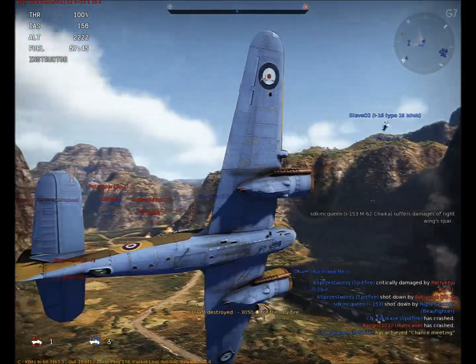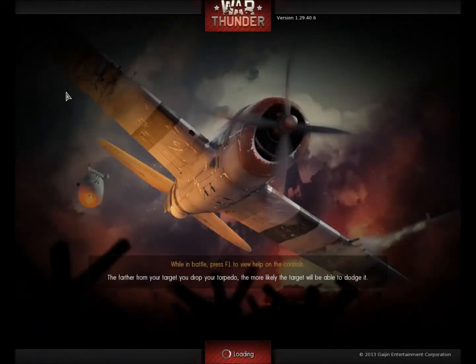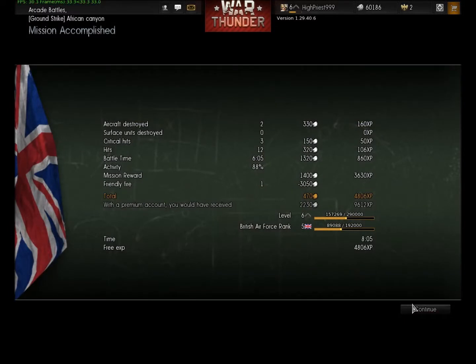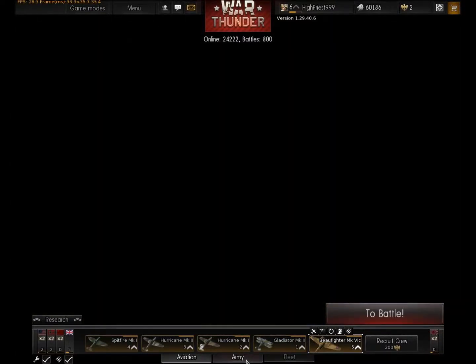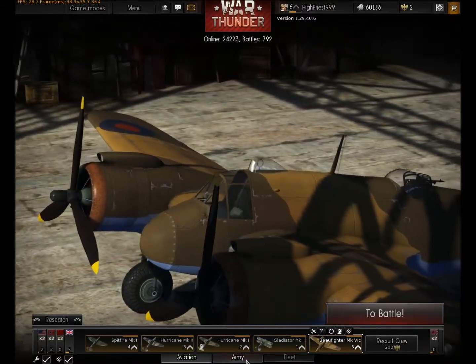I just shot down a friendly. That was unfortunate. We won the game though — only one shot down for three deaths. Not so brilliant. Not great cash or XP, especially after paying out for the friendly fire there. As you can see, you've got tabs here for your army and fleet, so eventually they are going to expand into the ground units and the naval units.